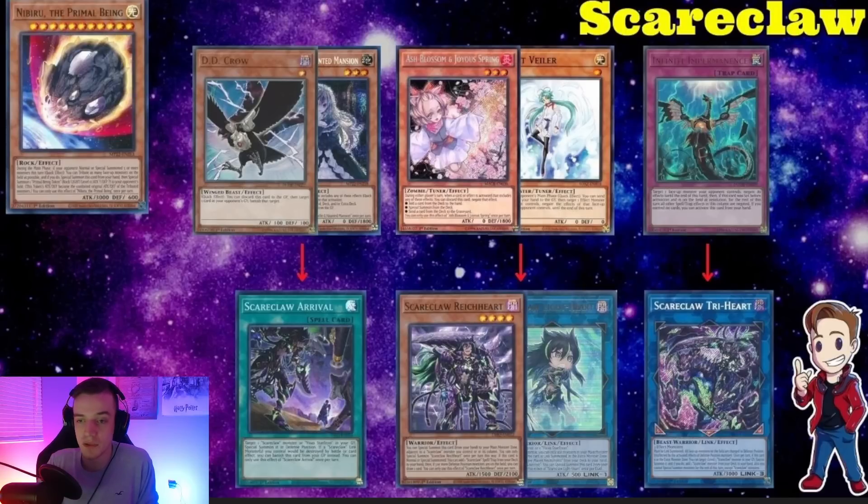Scareclaw has flown under the radar. Definitely have Nibiru handy to shut down Tri-Heart, but you can also hold Imperm for your turn to negate Scareclaw Tri-Heart — it's a pseudo-floodgate and very good. Use Ash or Nibiru on the Link 1 or Scareclaw Heart to shut down both as searchers. Use Crow or Bell for the Arrival target. This deck has already been splashed into Tearlaments and I can see it becoming more of an engine in the future or succeeding on its own. Be aware of it, and have Nibiru in your sideboard at three — at a Regional or YCS playing against many different decks instead of just Tearlaments and Spright, Nibiru will still come up.